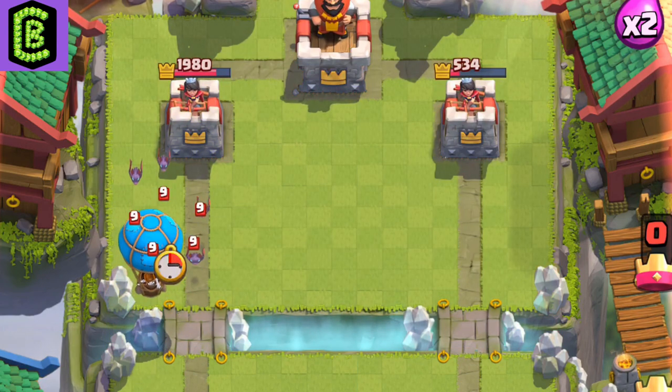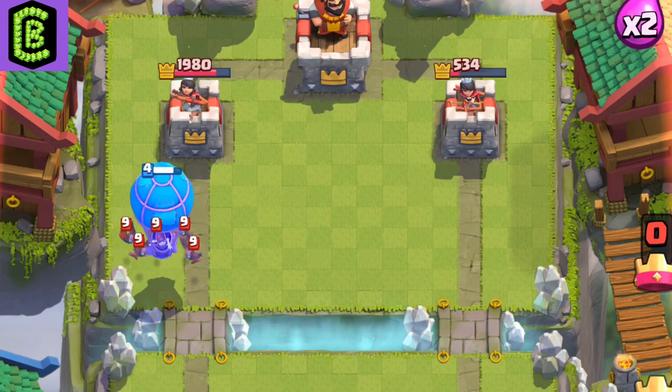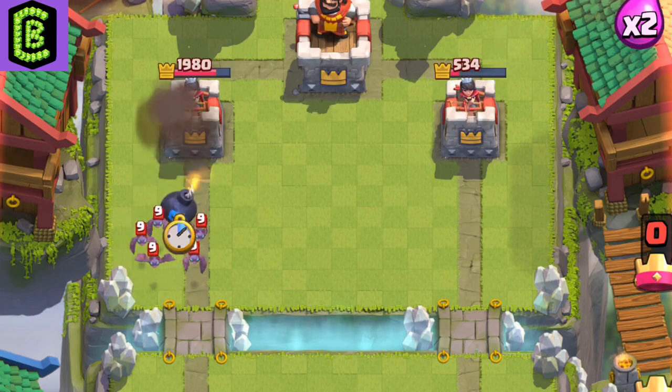Don't forget to make sure not to misplace your buildings, or the Balloon will just ignore it and go for your tower.